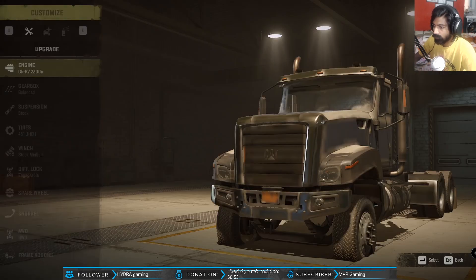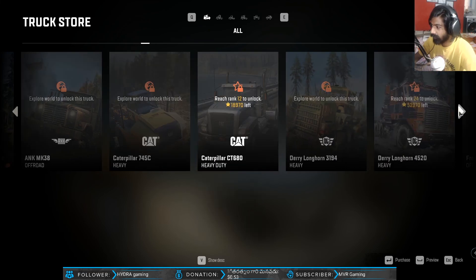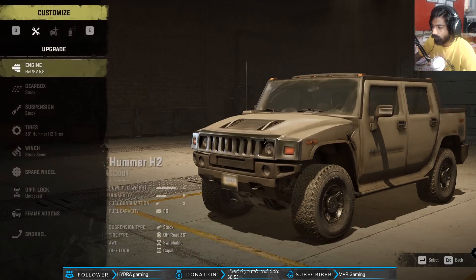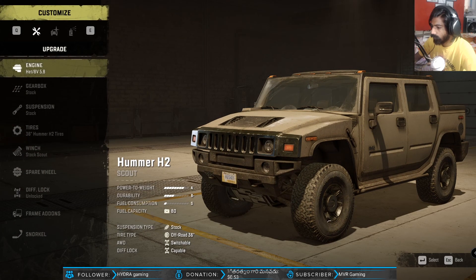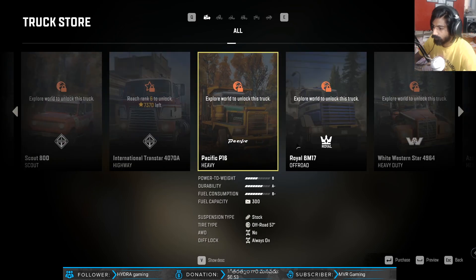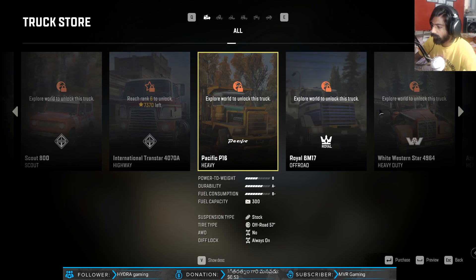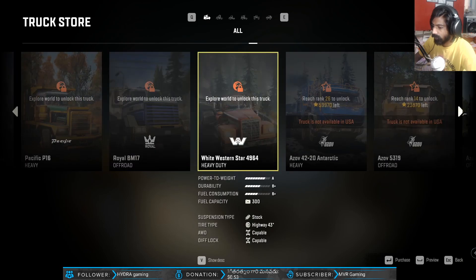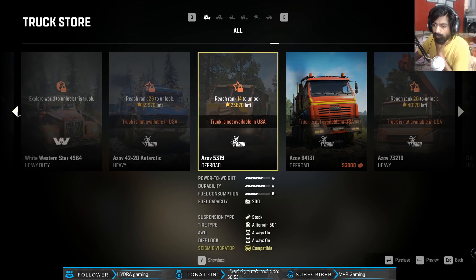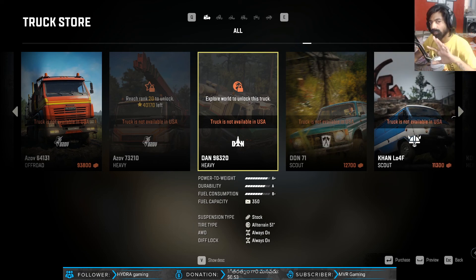Can I preview the tires? There's another CAT - you need to reach rank 12 to unlock it. It doesn't look like a typical CAT vehicle - whenever you think Caterpillar, you imagine something else. We have a Hummer as well - could be useful on snowy maps. There's a Pacific P16, a Royal BM17, a Whitefish 10. Some of these trucks are not available in the USA - they're specific to the Russian maps, so some vehicles are only available in the Russian map.